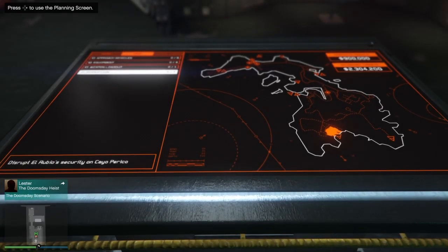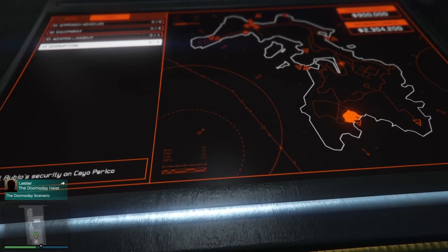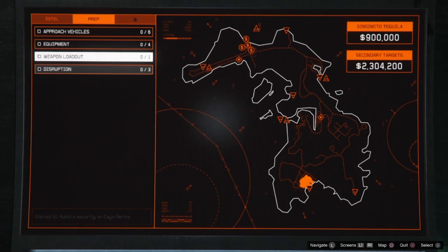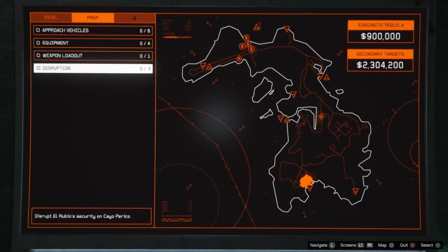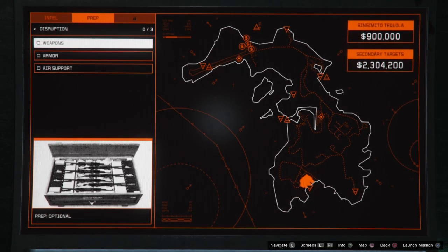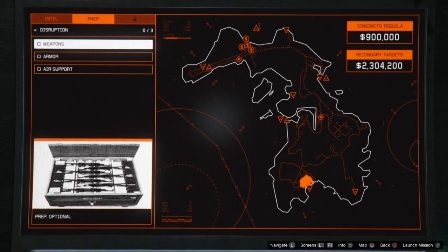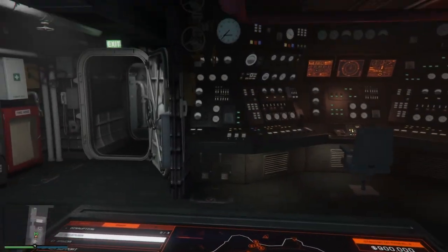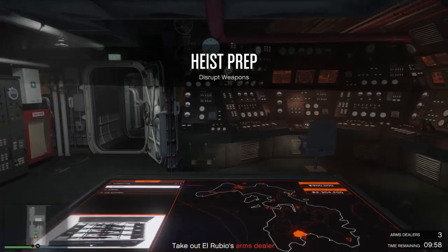So you want to skip the prep missions. I found this list yesterday that lets you skip some of the prep missions. So what you want to do is start the mission. I'll start this one — weapons — as you can see there's no check mark, so I haven't done it. So you start it up.